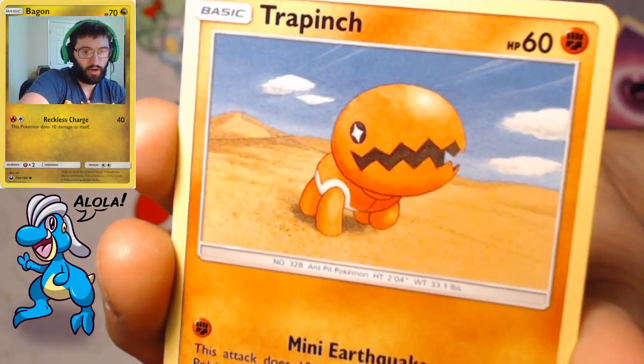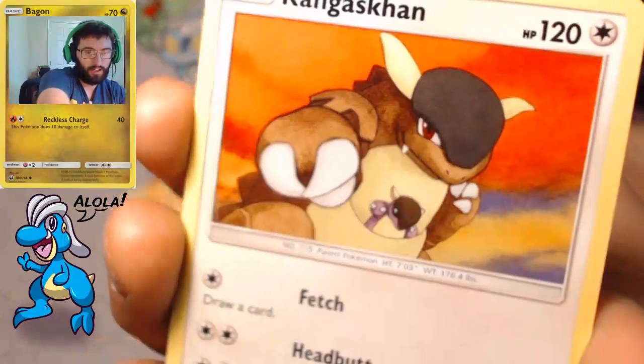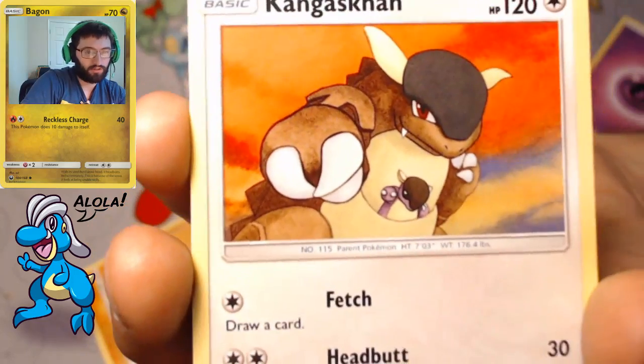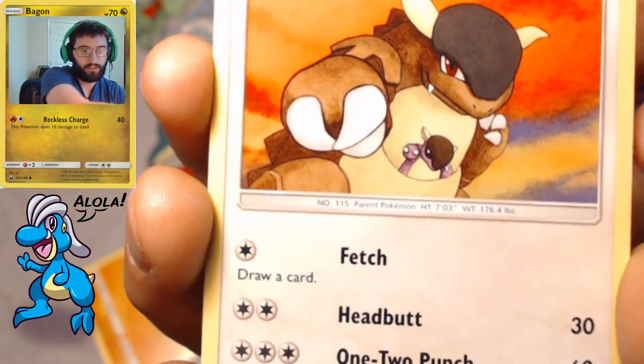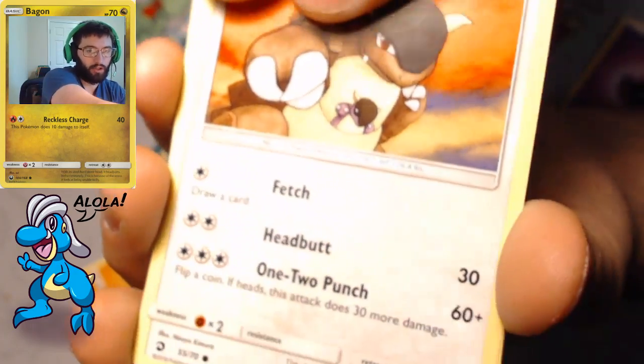We can see Swablu above the clouds collecting so that they can draw a card. Trapinch is in the desert just walking across, finding his way with those mini earthquakes. Kangaskhan has that Fetch — you can draw a card with it — but you can also Headbutt and do a 1-2 Punch.